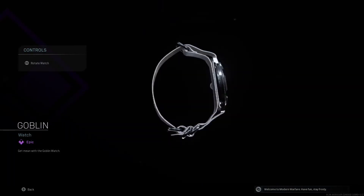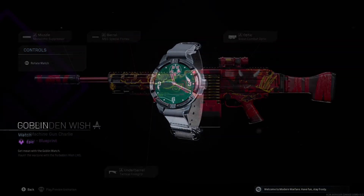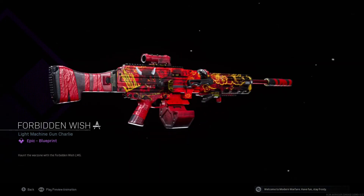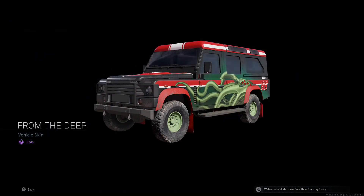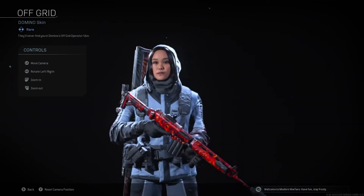Goblin. Get mean with the Goblin Watch. Forbidden Wish. Haunt Warzone with the Forbidden Wish LMG. Desert Bloom. The Desert Bloom SMG thrives in harsh environments. Off Grid. They'll never find you in Domino's Off Grid Operator Skin.